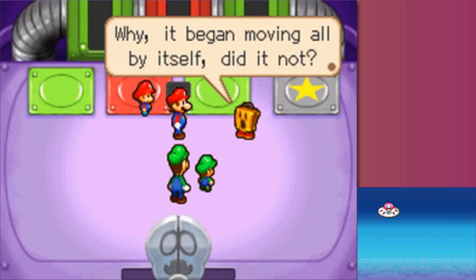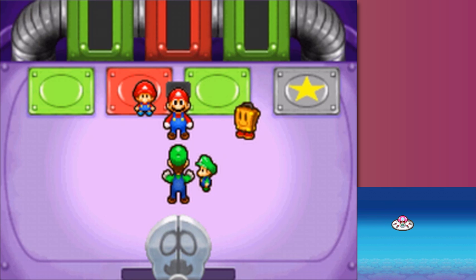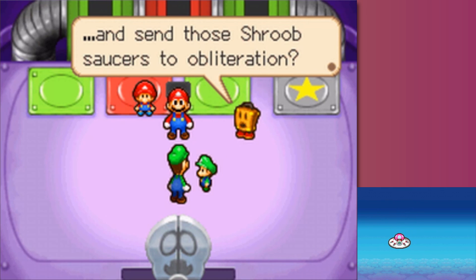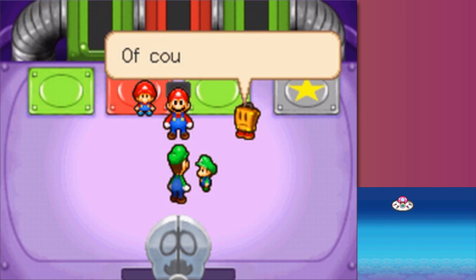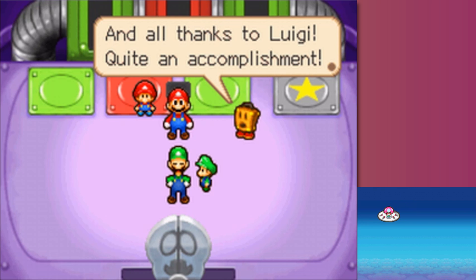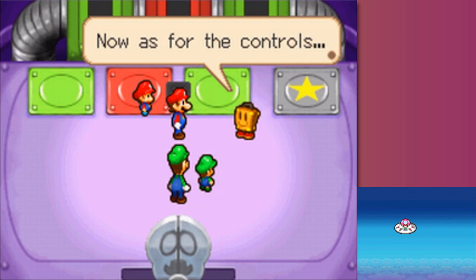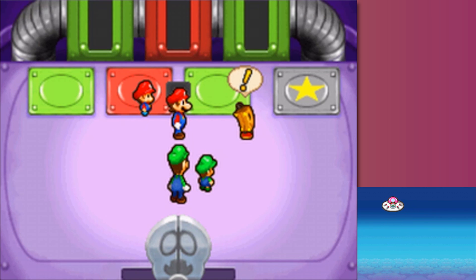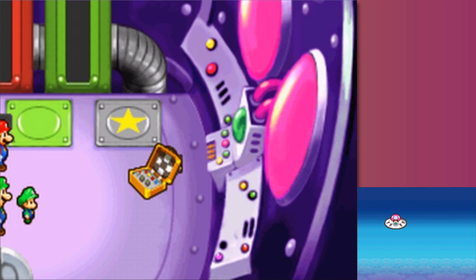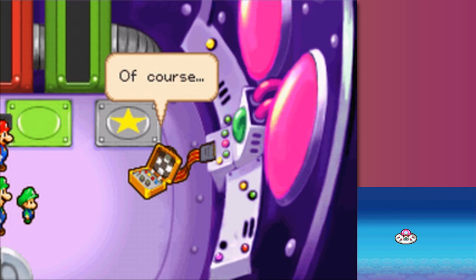It began moving all by itself! Control this and send those Shroob saucers to obliteration. Of course! Brilliant! And all thanks to Luigi - quite an accomplishment. As for the controls, I do not wish to dignify whether or not that was a compliment or an insult. That's pretty cool - it comes out of nowhere, but it's pretty cool. Ribbon cables have always been awesome.